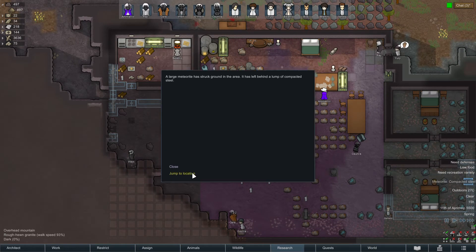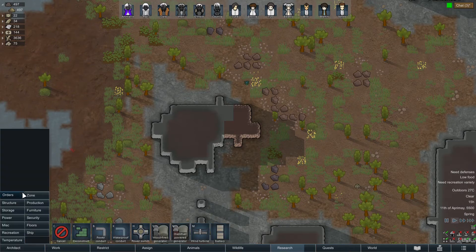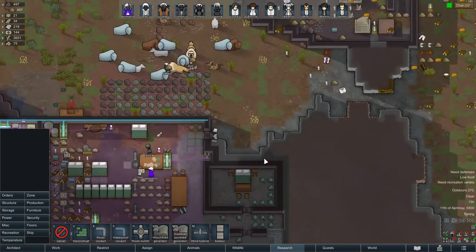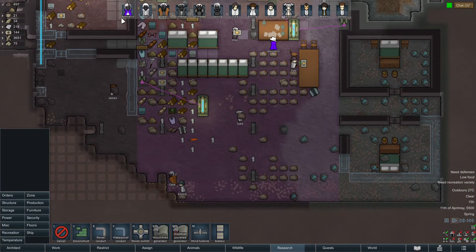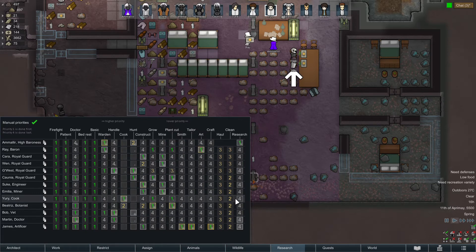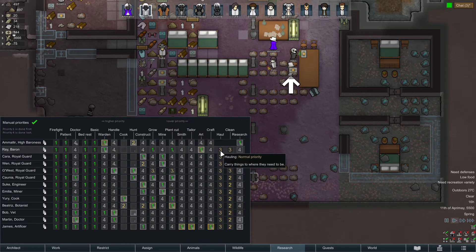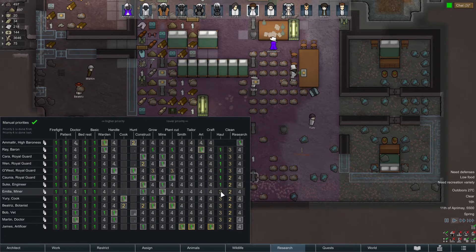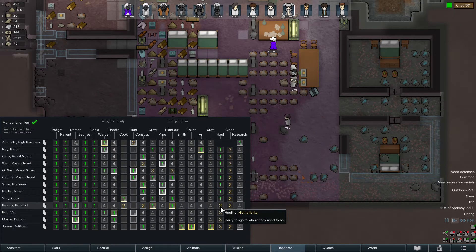I was hovering over them and being like expand it by a little bit — expand the storage area. The really bad thing is right now not a lot of them are set to hauling as a low skill. Let me quickly check who can do that — I'm going to set everyone to one. That way everyone starts hauling, because everyone needs to start hauling. I'm the only one who can't.